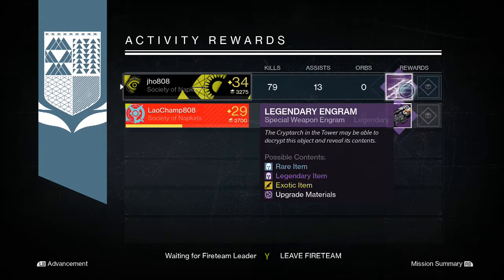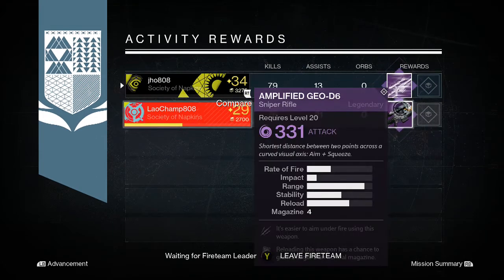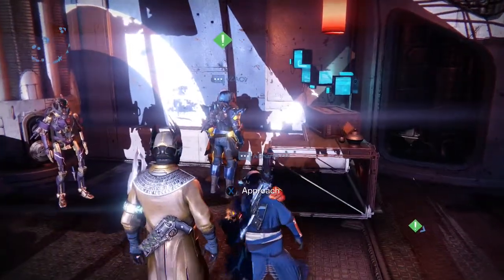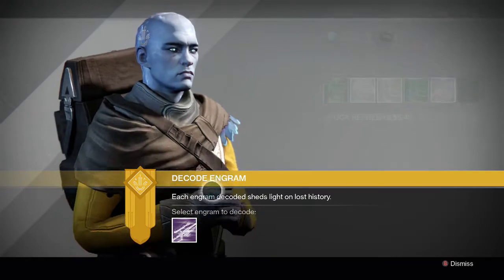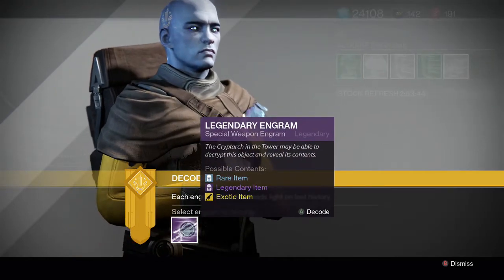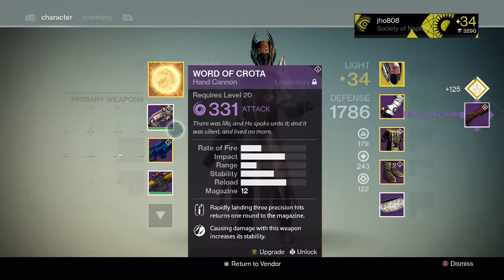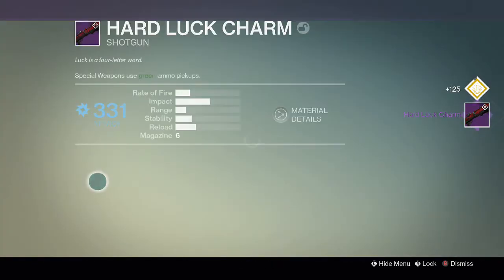Going into my second character, on my Warlock, we got another legendary engram and it was a special weapon engram this time. My friend picked up an Amplified Geo sniper rifle, so that was pretty cool. I went back to the Reef to open up my legendary engram.